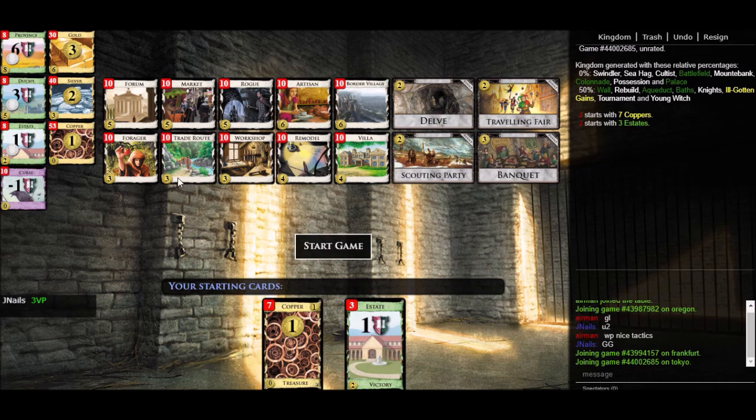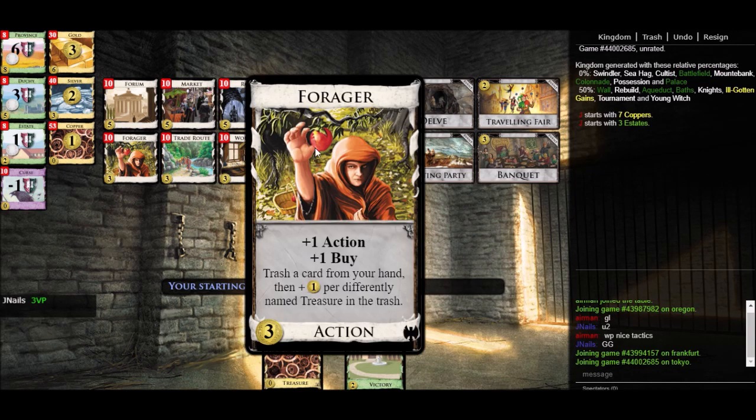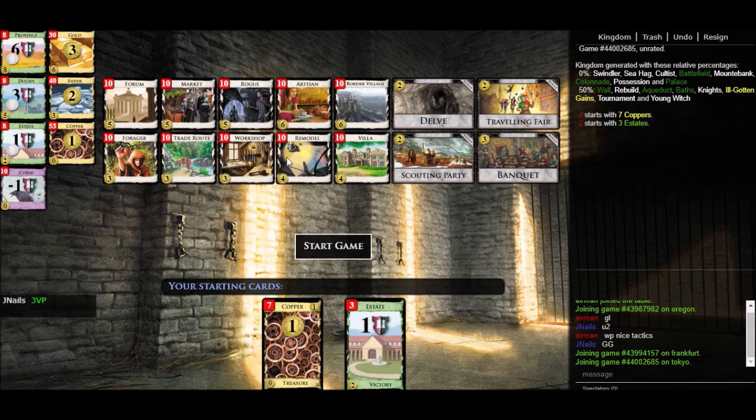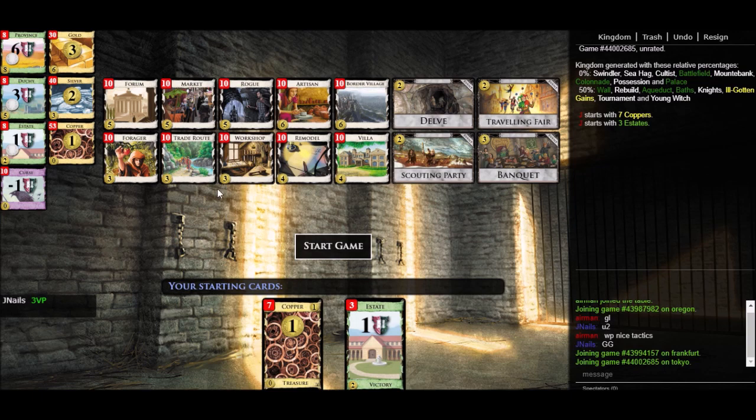Secondly, some cards give you plus buy or gain you cards, but first force you to get rid of a card. For example, Trade Root gives you plus one buy but forces you to trash a card from your hand. Similarly, Forager gives plus one buy but requires trashing a card. And Remodel — a base set card — doesn't give plus buy but gains you a card and requires trashing a card. These cards are only situationally plus buy or gains. The main reason we value plus buy and gains is the ability to put multiple useful cards into our deck each turn.